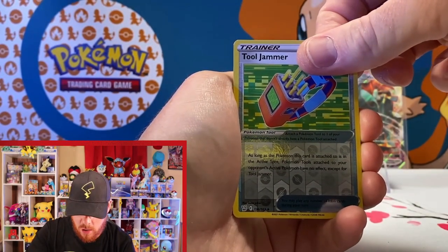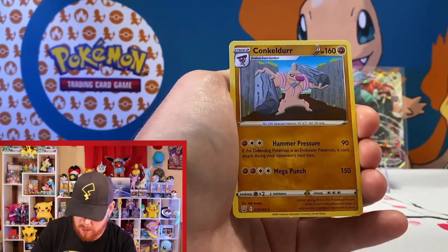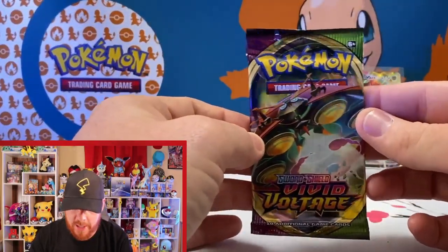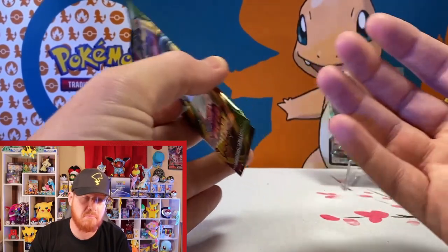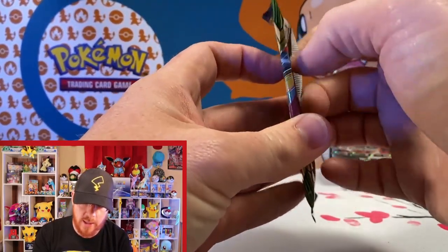We've got a Bronzor, Murkrow, a reverse Tool Jammer, and our rare is a non-holo Clobbopus. Moving to Vivid Voltage — for all the Vivid Voltage fans out there, go ahead and leave a comment: have you pulled a Pikachu V yet, whether rainbow or not? I haven't — maybe we can pull it together!